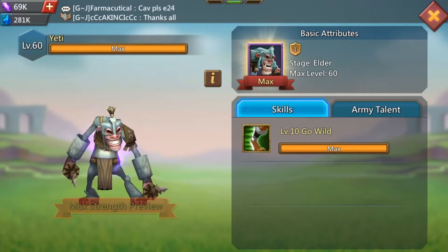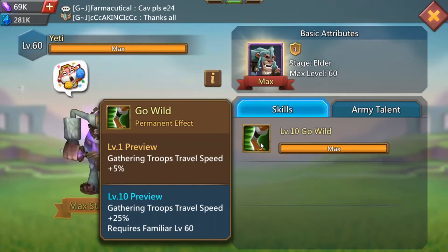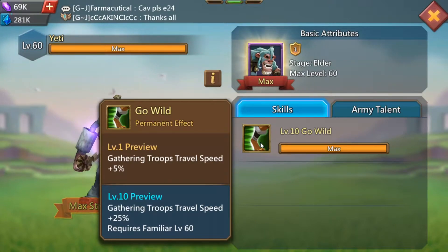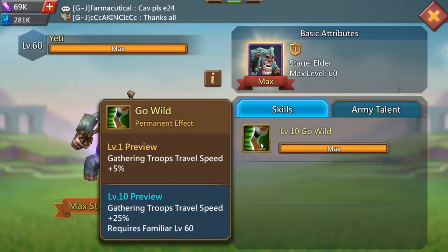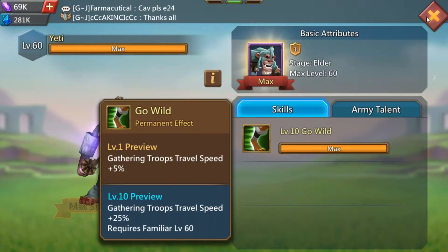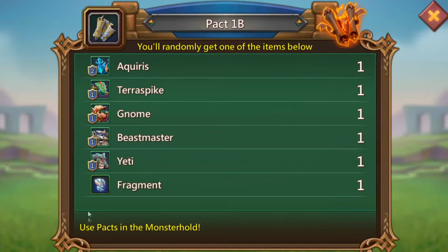Starting out we have Yeti. Yeti is pretty much a gathering troop travel speed, and this is only really useful if you are someone that gathers and are in a kingdom where you have to get there first. Every kingdom is different and everyone plays differently, so it's not really one I recommend going for right away, but it could be helpful in the future.